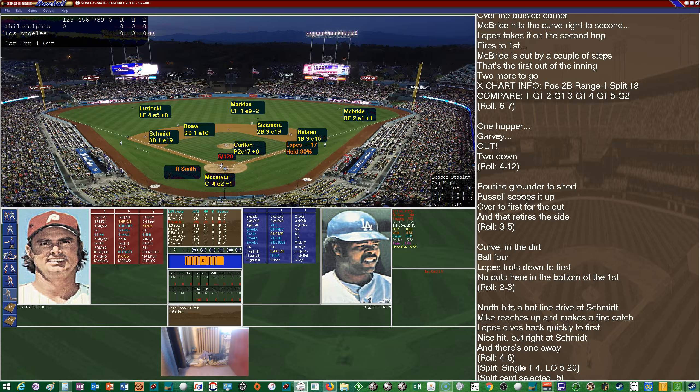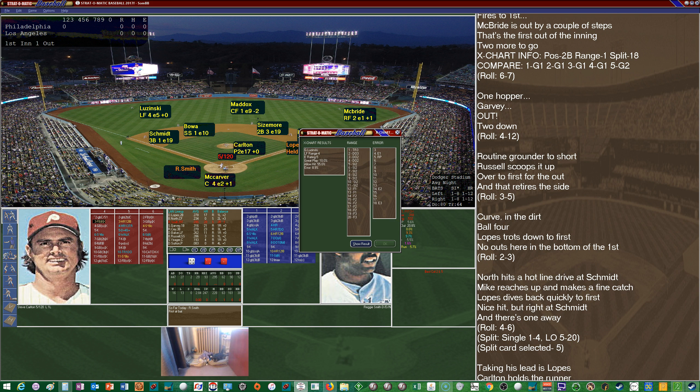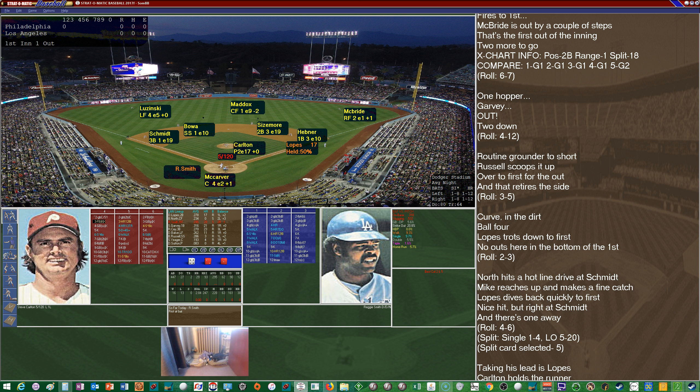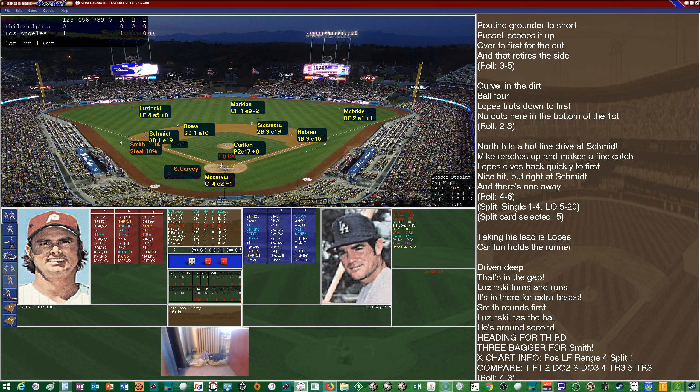One on and one down for Reggie Smith, who homered at least twice in the last game. He's a .295 hitter with 29 homers and 93 RBIs. Off the four column — that's going to be a fly ball to left. Luzinski with below average range — and this one is going to get past him and go all the way to the wall. Lopes will score easily, and Smith will end up at third with an RBI triple. The Dodgers go on top 1-0, much to the delight of the hometown fans looking for the sweep.